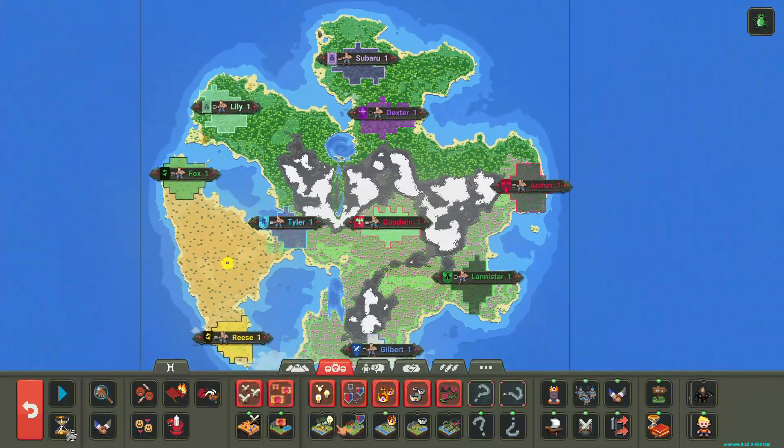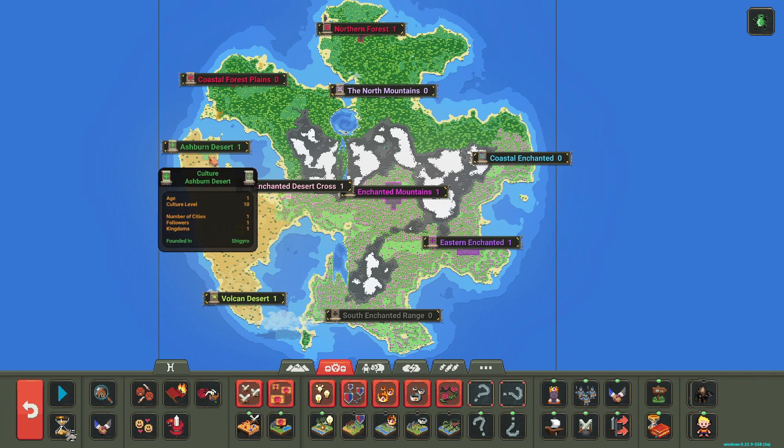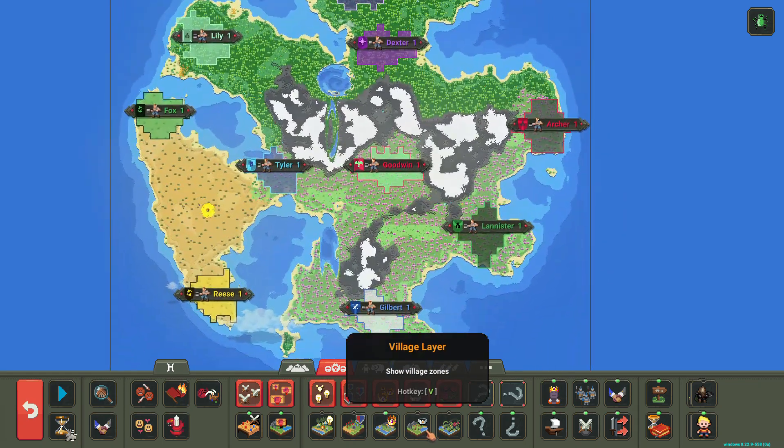So we have different cultures here. We have the Enchanted Mountains, the Enchanted Desert Cross, Ashburn Desert, Vulcan Desert, Coastal Forest Plains, Northern Forest, the North Mountains, Coastal Enchanted, Eastern Enchanted, and Southern Enchanted. We're going to be doing a battle between these families today and let's see who can get on top.